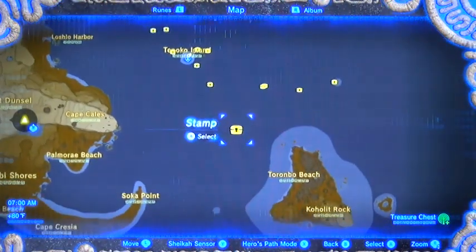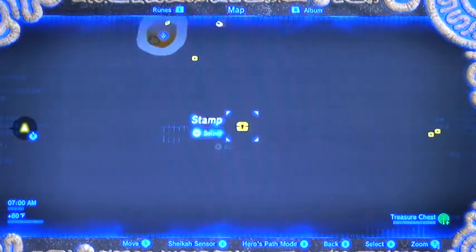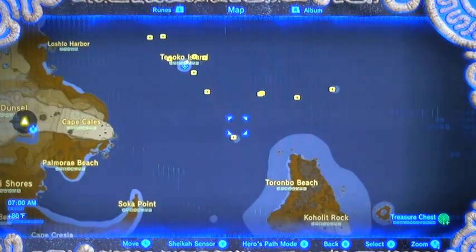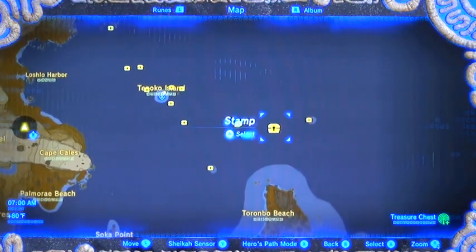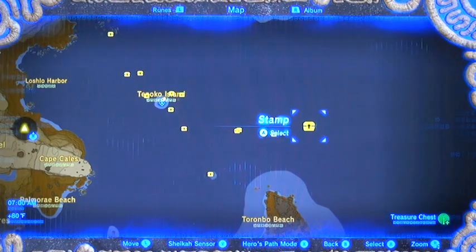Then we went on further exploration of the sea. Lots of good lucrative treasure chests, mostly expensive gemstones. There's a gold rupee. All these are sunken, by the way. I believe these two were floating — maybe even another floating one, I can't remember. And last but not least, a silver rupee.